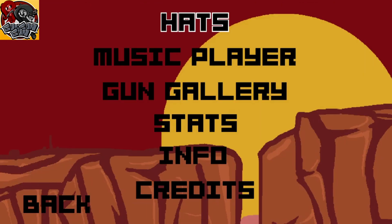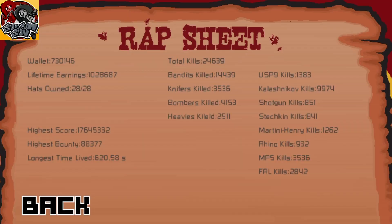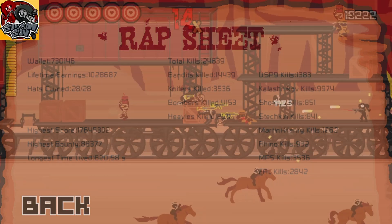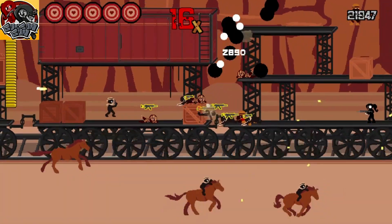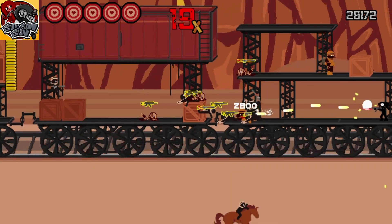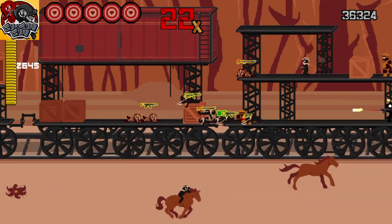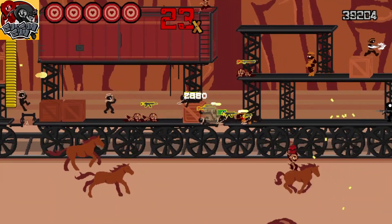That total bounty is seen under Stats in the Extras menu, where it's listed as Lifetime Earnings. This is also where you can track your weapon kills, etc. Some trophies won't pop until you completely quit the game and restart it, then begin firing in a new round of play. And almost all of the trophies will auto-unlock for new players who join a round of co-op with someone who's already gotten over a million in Lifetime Earnings.